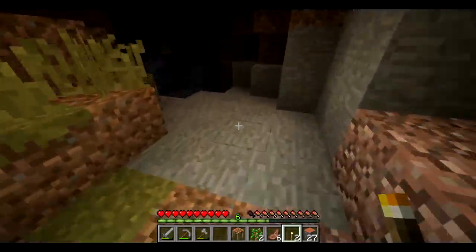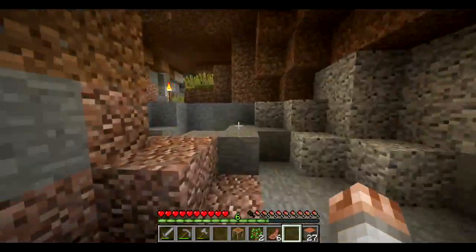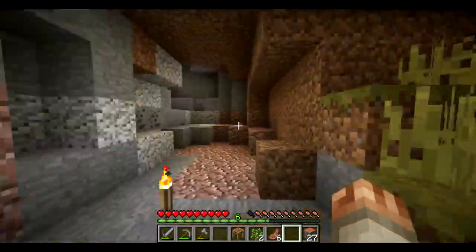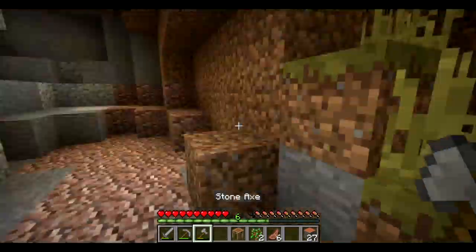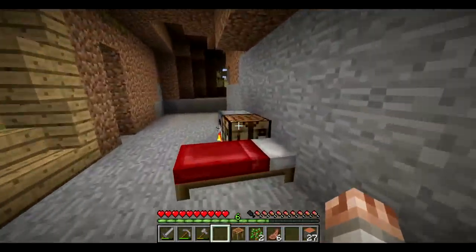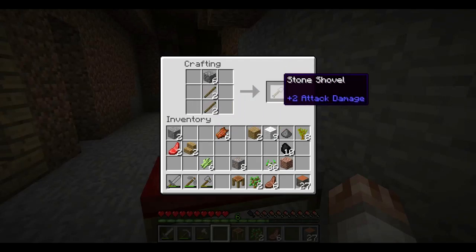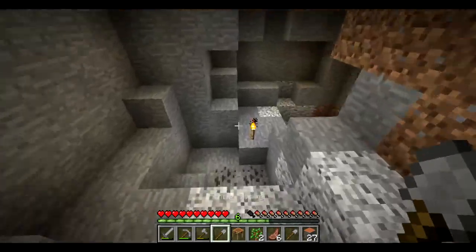We're going to put this at the very edge of every light source, right about there — and that's all we got, so that's as far as we're going for now. This should be lit up enough. I actually need this dirt — dirt is like diamonds right now, it's impossible to find without destroying where I don't want to destroy.